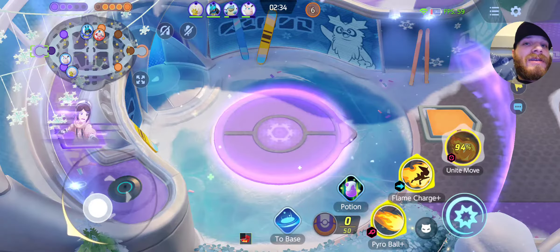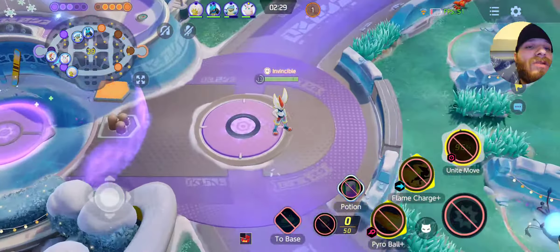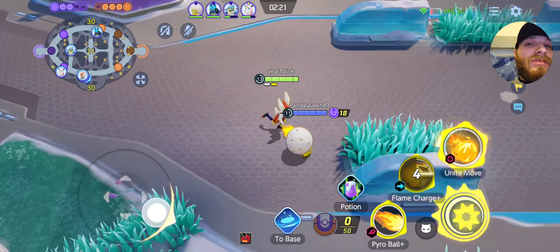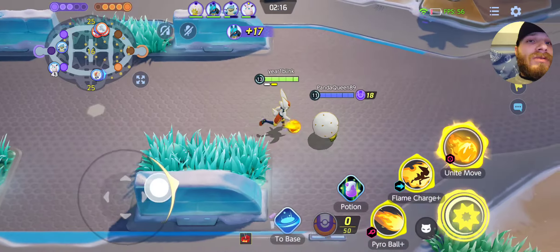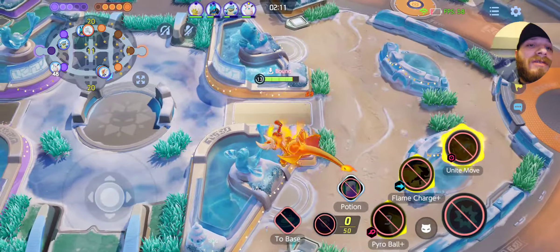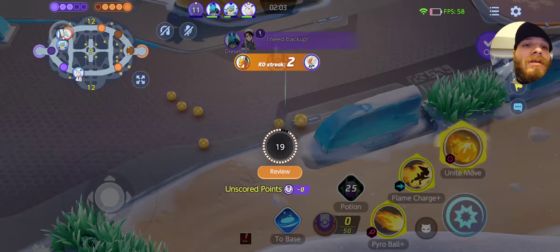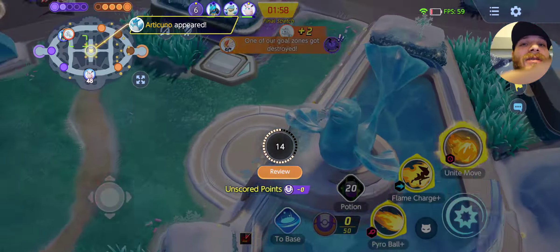Kill that Ninetales — they got a Cinderace up top, looks like they were probably fighting him. Should be good though. I hear Charizard — definitely going to fight this. That might have been the messed up throw about it — it's not good.